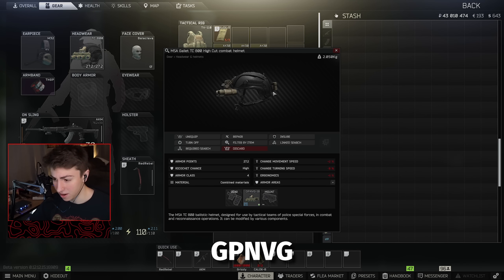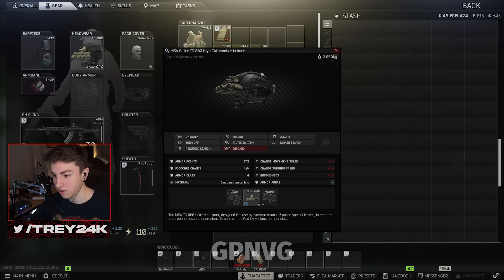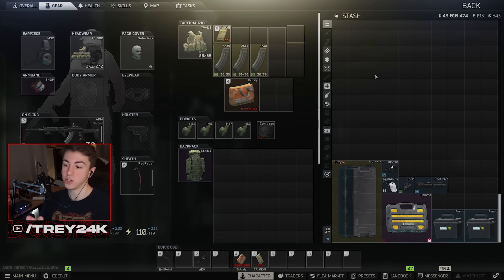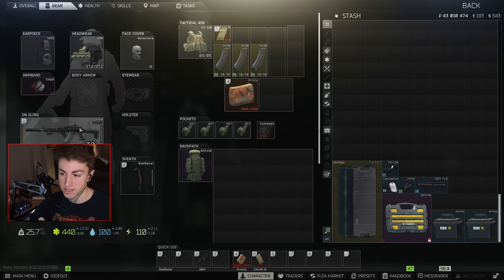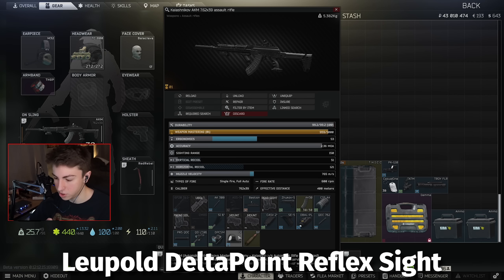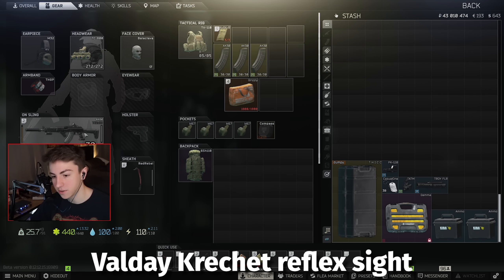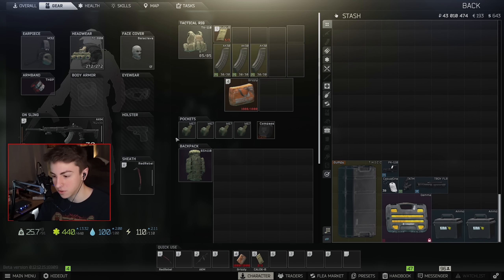You want to run quad nods. They're pretty expensive and you'd need high trader level to find them, but the budget stuff just looks so bad compared to them. Cultists don't really show on thermals very well — they're very faint because they're cold-blooded — so night vision is the move. I like to run the Delta Point with night vision just because it doesn't glow. The Valday PU-1 is also a good sight. I don't like scopes because they're very dark when you pull them up in raid with night vision.